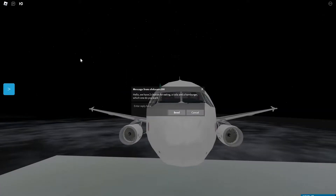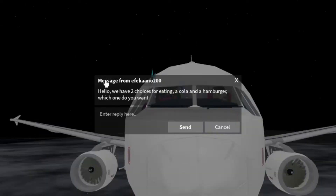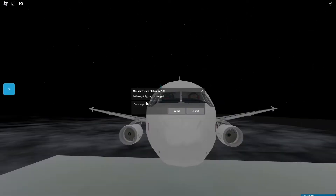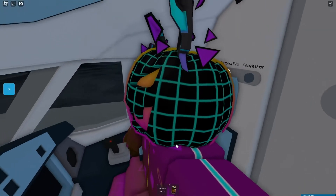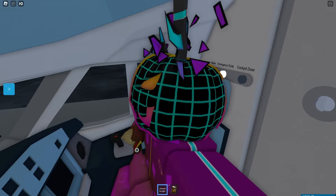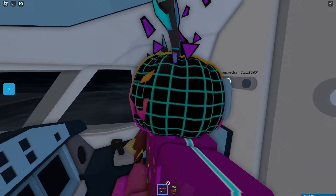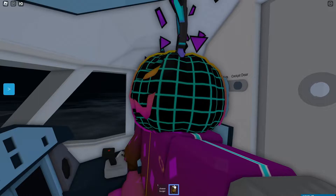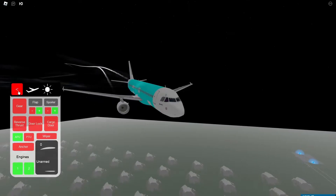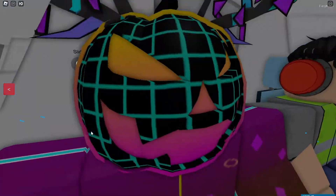Hello, we have two choices for eating: a cola and a hamburger. I'm going to go for a cola because it's less for them to type. They offered a burger instead — yeah, I guess that's fine. So our food has been given to us. There's no real need to review them because it's the free model cheeseburger and the free model blocky cola. Because this airline does not have a co-pilot, I guess I'm going to be working on a Roblox airline.